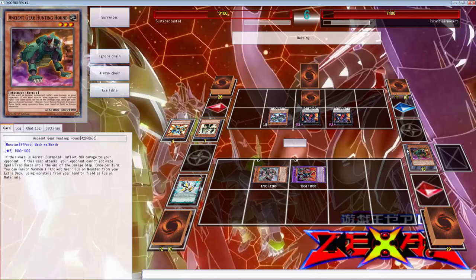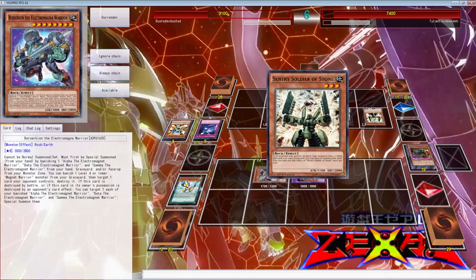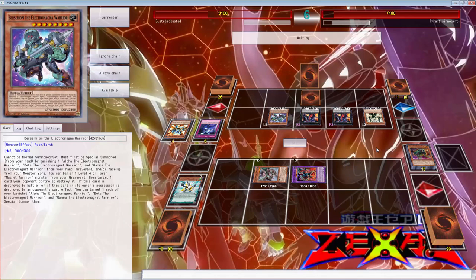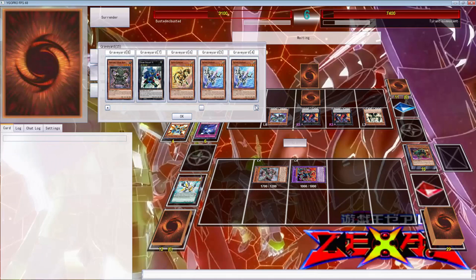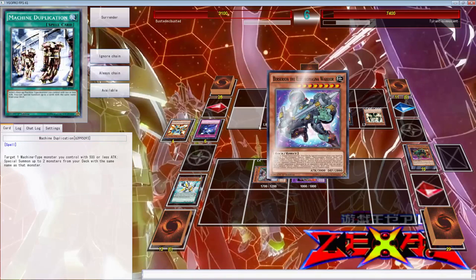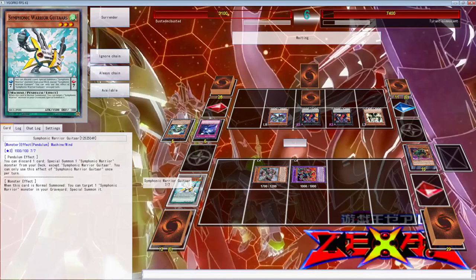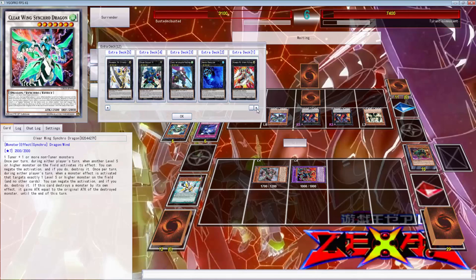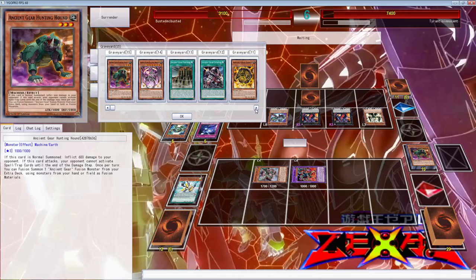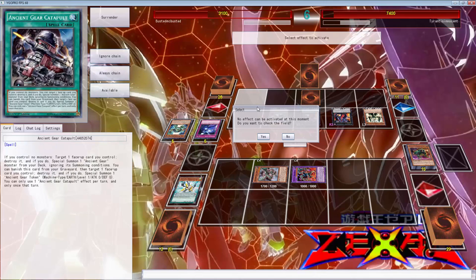Yeah, we almost had it folks. I believe we're losing here - I don't think we can come back. He should use this to pop this and attack over, but if he does that we're just all good. We've used all three ancient gear gadgets, that's what really sucks. He should pop the Wyvern - actually he should pop the guitars because that's his infinite cards. If we top deck an Overload Fusion that'd be so busted. This dies, I get an ancient gear from my deck - okay so I'm gonna get the other reactor dragon because that's the only thing that can survive.